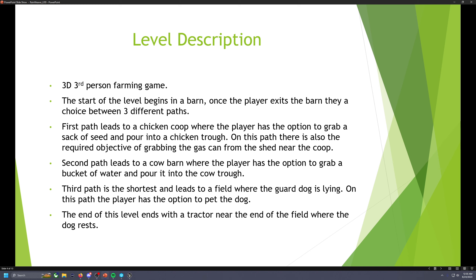The third path is the shortest and leads to a field, an open area, where the guard dog is lying and walks around, and the player has the option to pet the dog. At the end of this level, it ends with a tractor near the end of the field, where the dog is nearby.